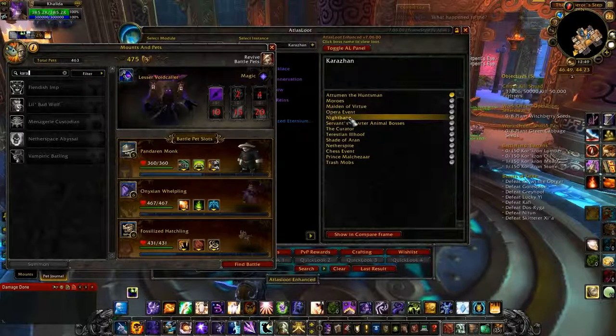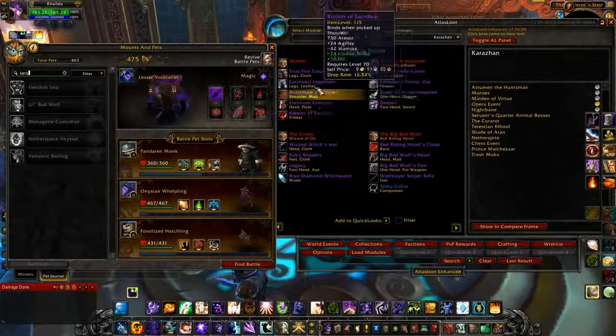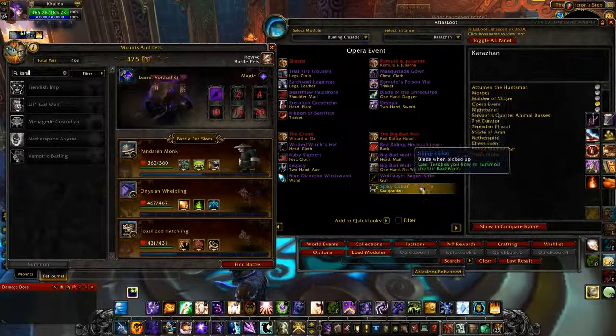The first pet drops on the fourth boss, which is the Opera Event. How the Opera Event works in Karazhan is you kill the first three bosses — which are all very simple — and then you go to the stage and you'll get one of three events: one based on Romeo and Juliet, one based on the Wizard of Oz, and one based on Little Red Riding Hood. You need the Little Red Riding Hood event in order to get the pet — though actually, all three have a chance to drop pets, and you get an extra drop from the Big Bad Wolf.